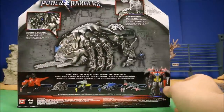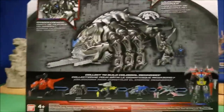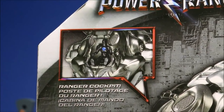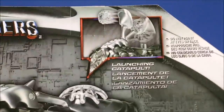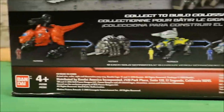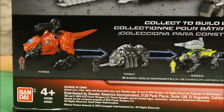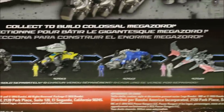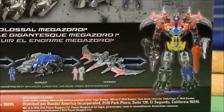So that is Saban's Power Rangers. Here are some of the options you have. You have a Ranger Cockpit where the Black Ranger fits in. You have a Launching Catapult. And here are the other Megazords you've got to buy to put together: you've got the T-Rex, the Mastodon, the Sabertooth, the Triceratops, and the Pterodactyl.